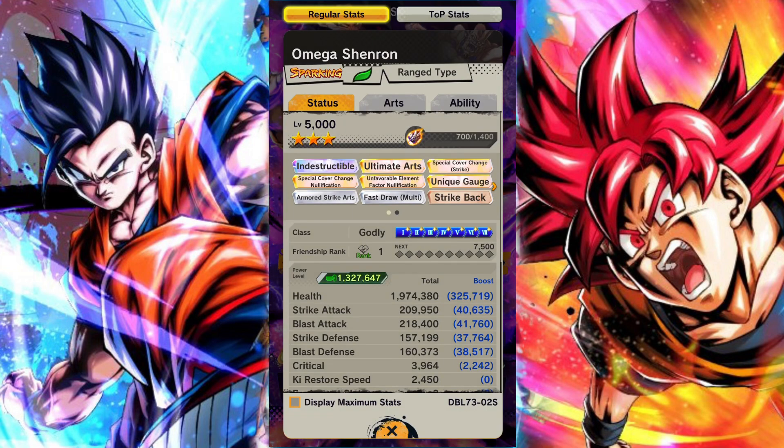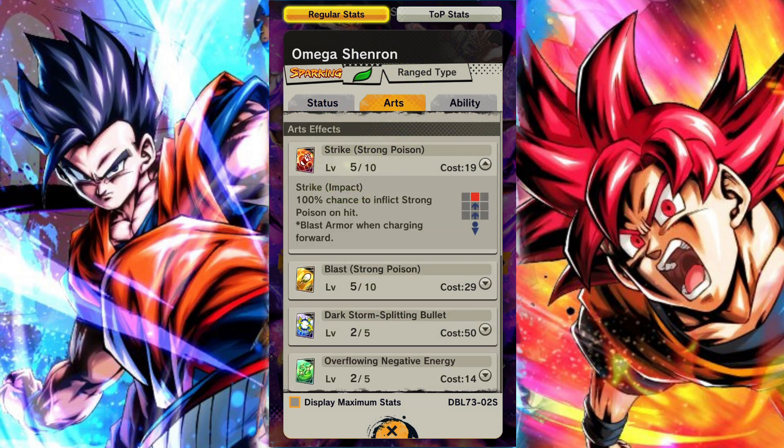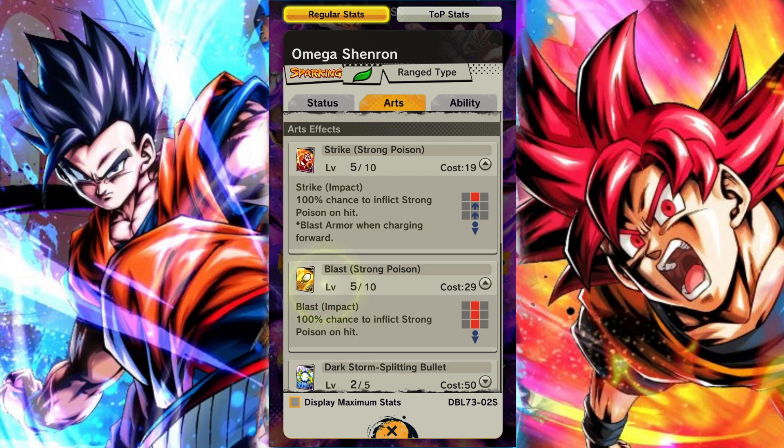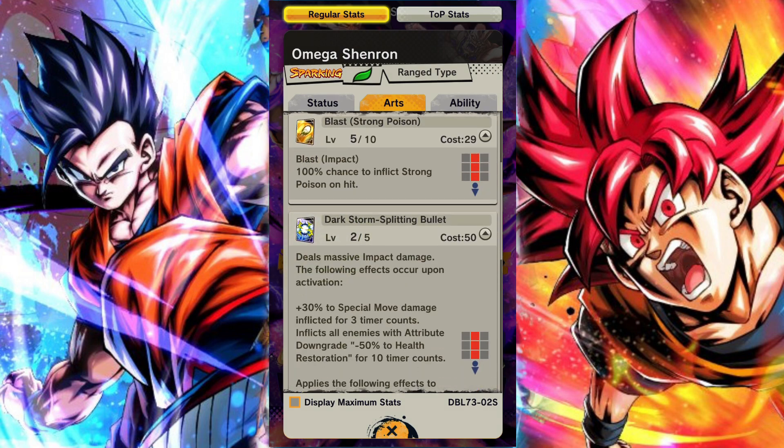Basically Omega Shenron looks really really good. His main ability gives a 20% health pack, 40 ki - all that's fine, reduces enemy ki, very fitting in the current meta. But it's really his abilities that he has when he enters the battlefield, and then also the amount of utility he provides for other units - that's very big.